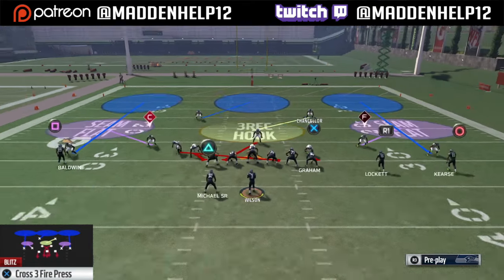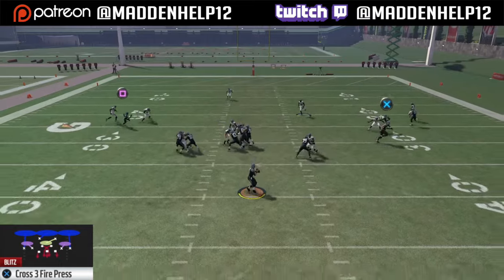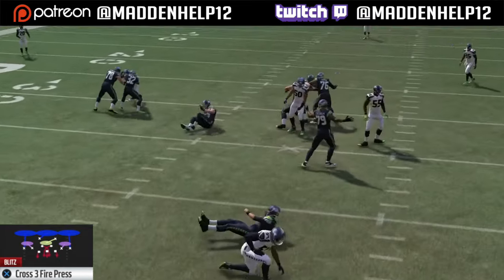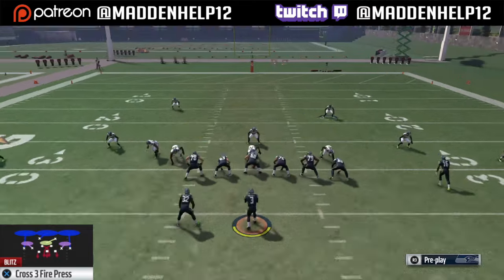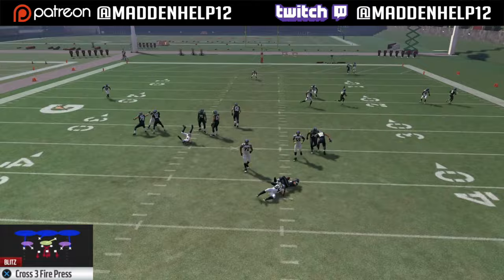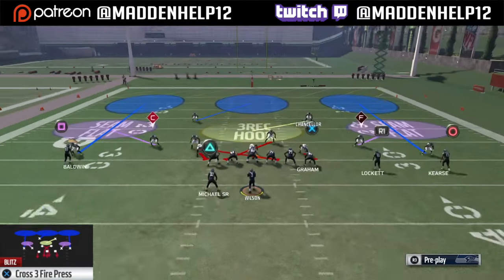The key to making this blitz work is you want to have your best pass rusher at the left of screen defensive end, a high speed outside linebacker that's on the edge, and then your best highest acceleration, highest speed, and highest pursuit is the key for that blitzing middle linebacker looping in. And you see here against max protection, tight end blocking on the right and running back blocking on the left, we're still able to get the looping linebacker coming in untouched.